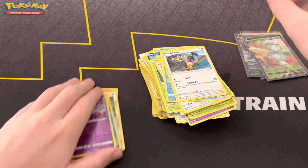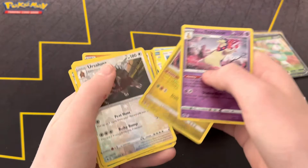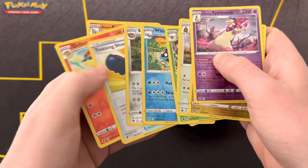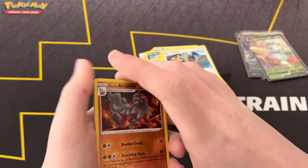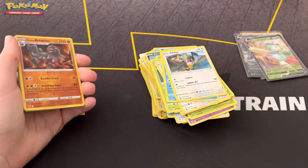A ton of reverse rares, Luxray V, Starmie full art, a character card, Hisuian Samurott V, Hisuian Lilligant V — amazing. All these reverse rares, Typhlosion reverse rare, another reverse rare, another reverse rare, and another reverse rare. Super cool. Thank you for watching, and play Pokemon Go tomorrow — it's Go Fest. You can do it!